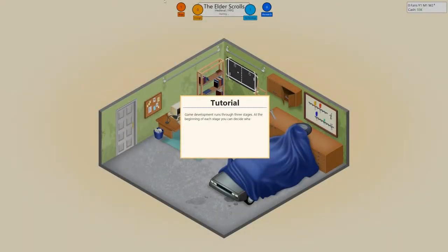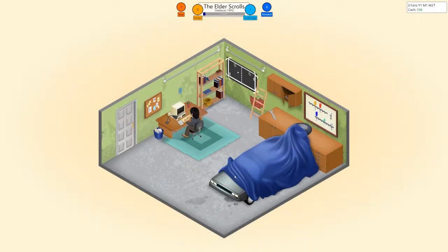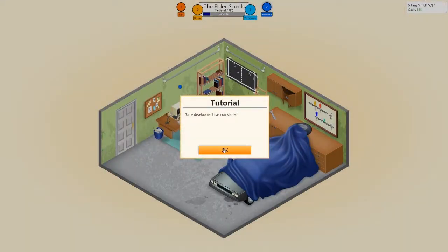Already a bug! Game development runs through three stages. At the beginning of each stage, you can decide what areas of the game you want to focus on. Picking the right focus for your game greatly increases the points you generate. Think about what areas are important for your game and decrease the focus areas you think are less important. This is a medieval RPG, so I think stories and quests is really important. I think the engine would be the least for now, and I want the gameplay to be pretty good. Come on, Phil!